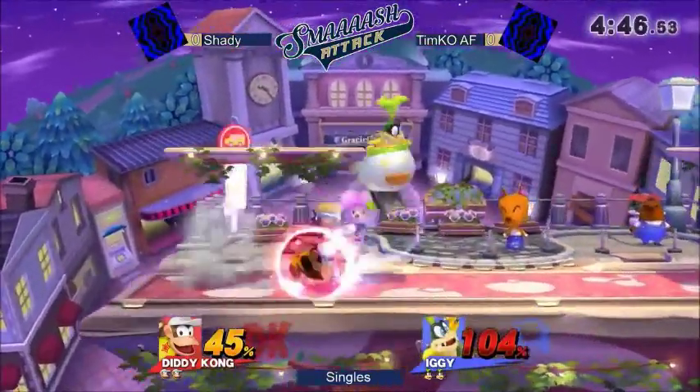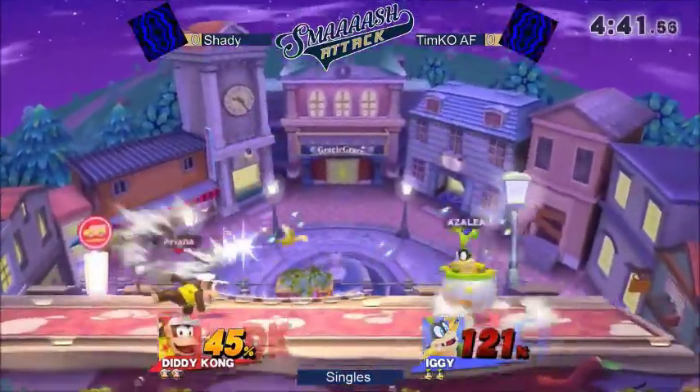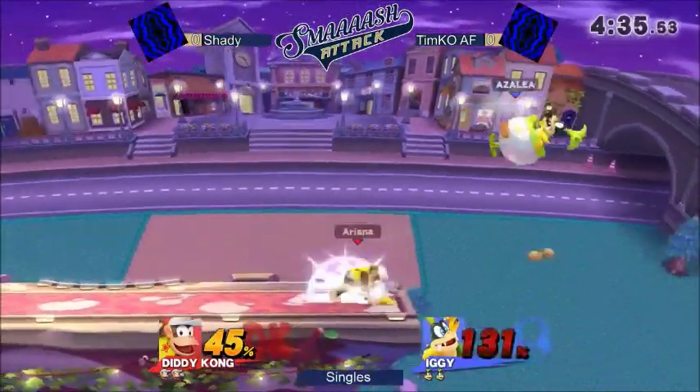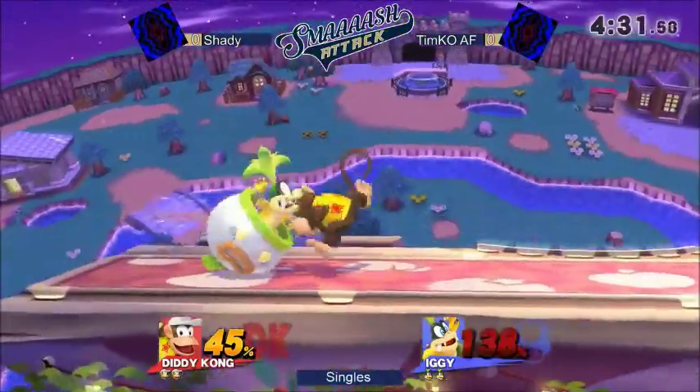I'm not too familiar either. I think Iggy's down B — that move that takes up a little space back — if you can use that to space, then I think he can get some good shots on Shady and just not get caught in him. But right now I think Shady already knows that, and he's doing a really good job to counter that.